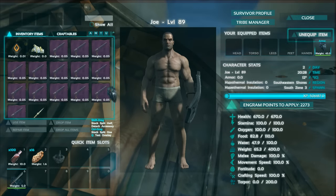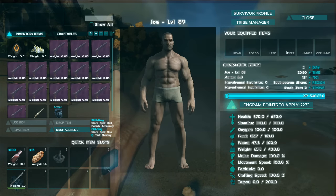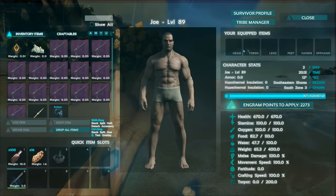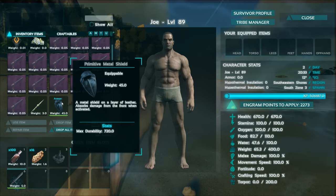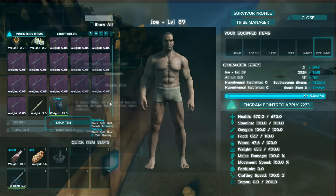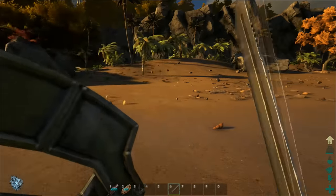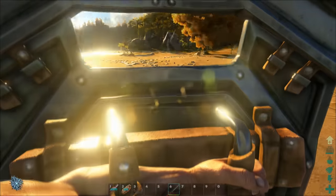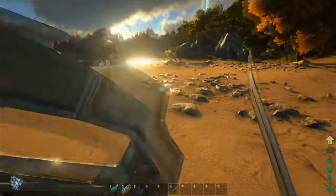When equipped with the shield, they've added a new bar in the top right — it says offhand. You have all your armor slots and an offhand slot. The Primitive Metal Shield does weigh 45 and it goes in your offhand. You can hold right-click to cover your face, brace the damage, and then you can attack and hide — attack and hide.